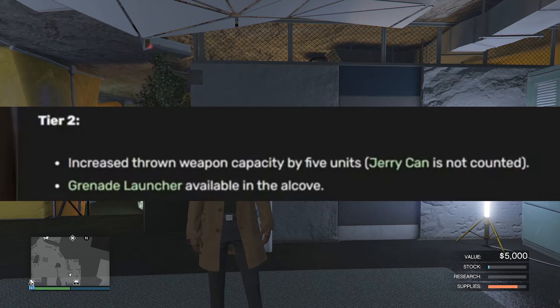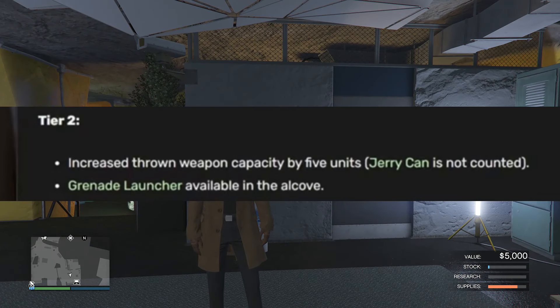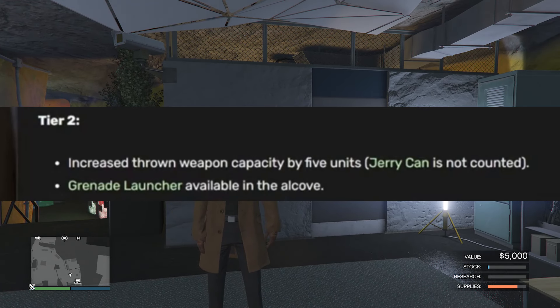Now for the second tier, you can get increased thrown weapon capacity by five units. So normally whenever you get maxed out sticky bombs, you can only hold 25. But if you complete tier two, you can then start holding 30, which is pretty cool. The jerry can is not counted. Now the grenade launcher is available in the alcove.